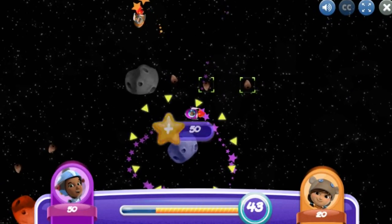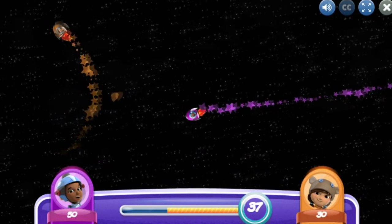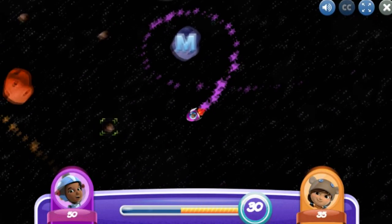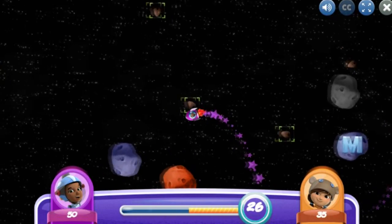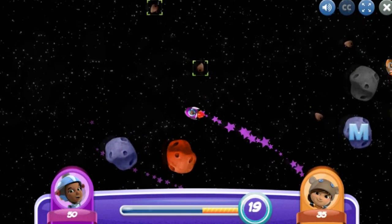Whoa! Let's track some asteroids! That blue space rock was an M-class asteroid. They're made from nickel iron. You can't tag an asteroid that's already identified. Like Commander Cressida says, to do it tomorrow, you have to imagine it today.